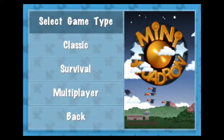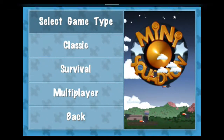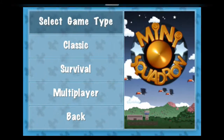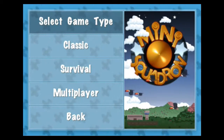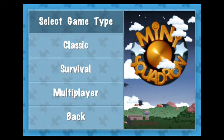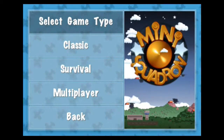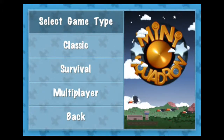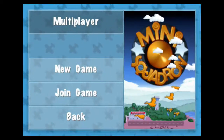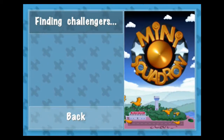If we go into play, we have different choices: Classic, which is level-based with missions; Survival, which is waves of planes coming at you; and Multiplayer, which supports local multiplayer on Wi-Fi. Unfortunately I'm the only one in my household who owns this game, so if you try to join a game it just searches for challengers forever.